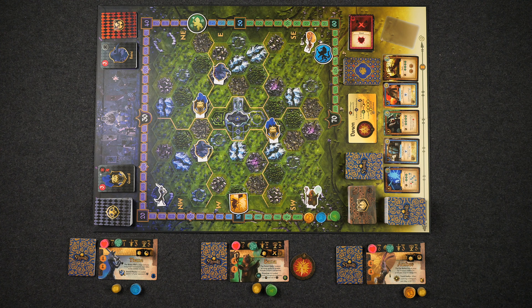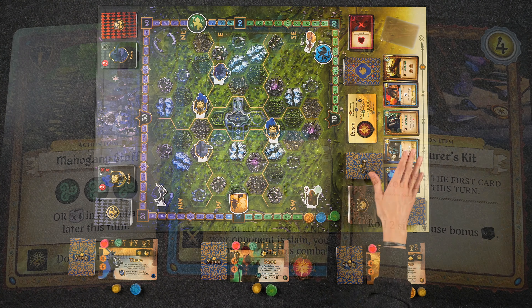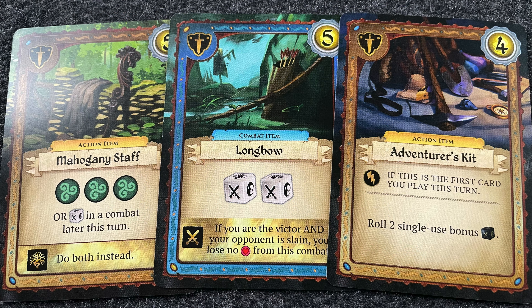Now at the end of each of your turns, you'll have the opportunity to purchase items and spell cards from the market to add to your deck, and these cards come with a wide variety of much stronger effects than the cards in your starter deck.